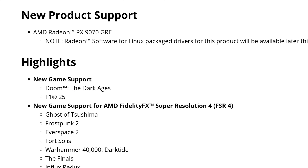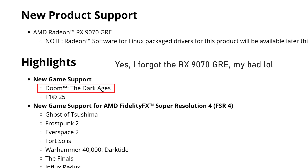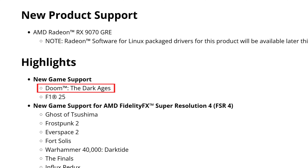So let's go into the release notes. Firstly, we start with highlights with new game support for Doom: The Dark Ages, a game that will only be releasing next week. So AMD already has support for that game, which is great, and F1 2025. I don't really know if the game has already released or not, but still a great new addition.